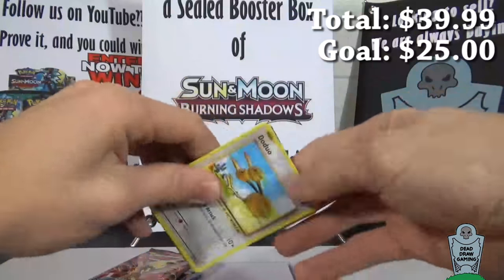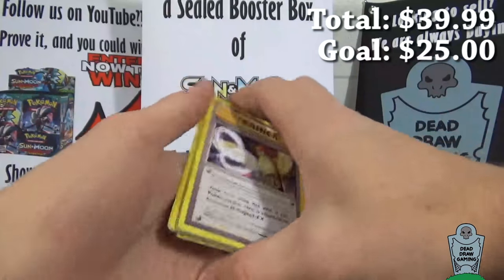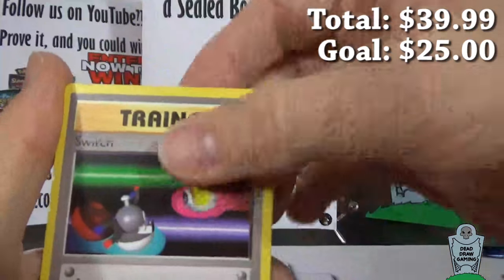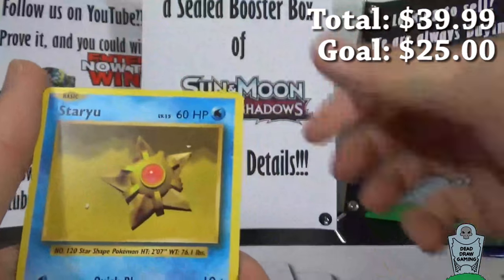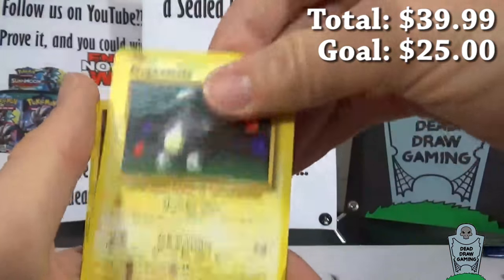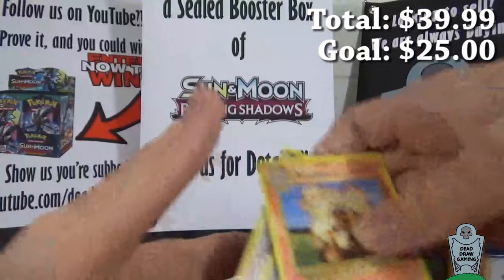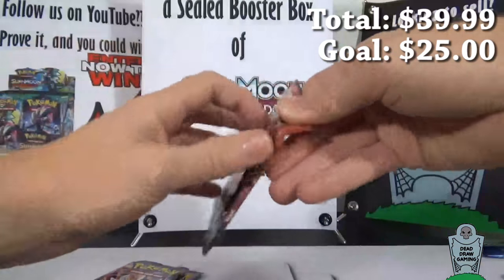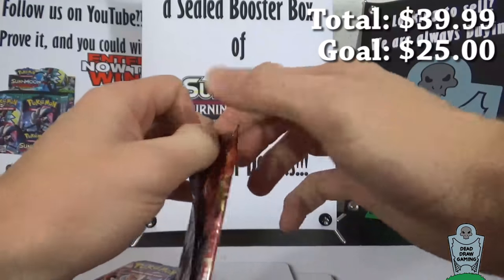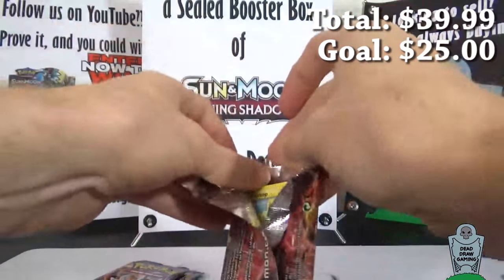We're gonna slow roll these because that's how we roll tonight. Really just looking for one — if we can get two Ultras that would be great. We've got a Pidgeot Spirit Link, Blastoise Spirit Link, Switch, Doduo, Staryu, Seal, Charmander, Magnemite, a Reverse Hollow, Full Heal, and an Arcanine. Fun fact: Arcanine is my favorite Gen 1 Pokemon. If you have a lot of Arcanines, sign one and send it to me — I'll put it in my collection binder.